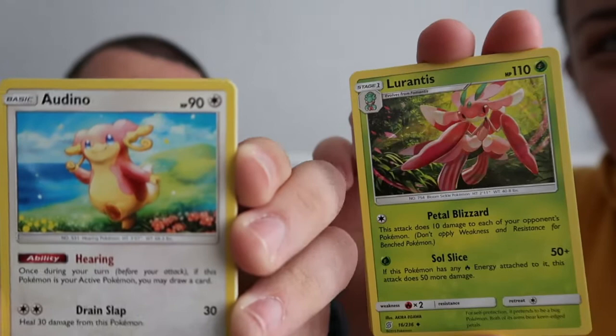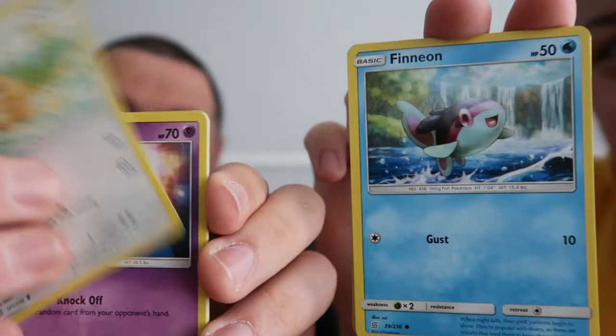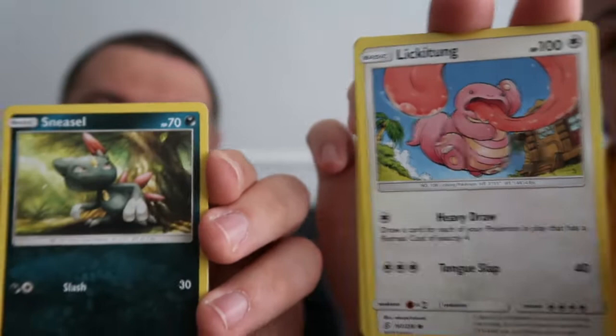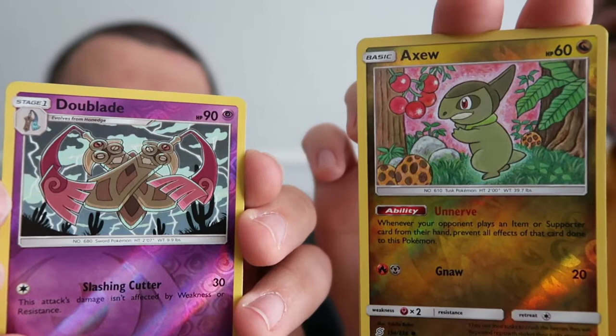I've got a green code card here so this one's probably going to be a good pack. Lightning? Brown? Mine was brown too - double brown, happy days! We're starting off with Tornadus, Oricorio, Lurantis, Mesprit, Finneon, Scurvy - Scurviip - Stunfisk. What's that one? Wingull, Gibble, Noibat, Lickitung, Sneasel, Dwebble, reverse holo Doublade, holo Axew, and Toxapex.